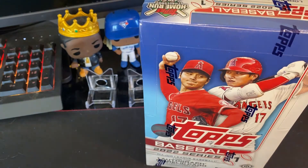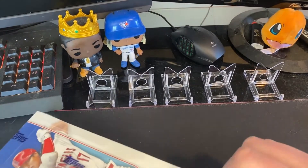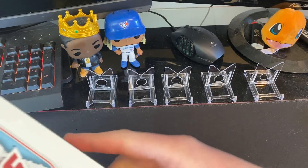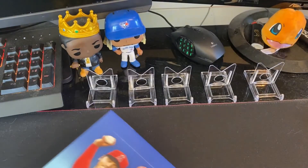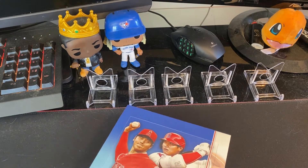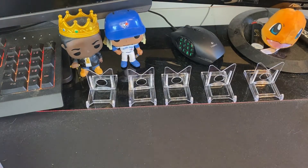There are some trade cards already. The only card everyone's going for is Wander Franco — all the other rookies are pretty underwhelming right now, but that could always change as the season starts. In this box, we're looking for one autograph or relic card.